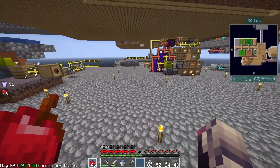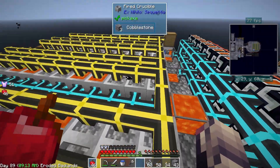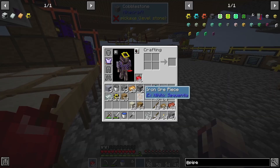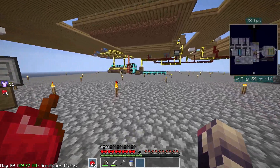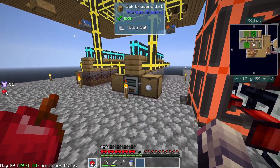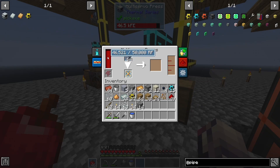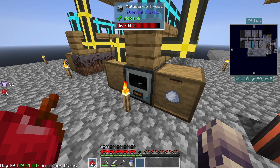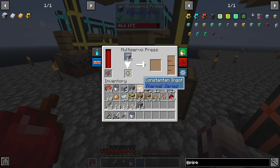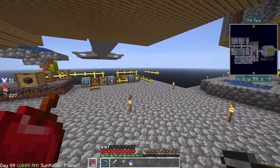Do we need to do a fluid transfer node over from here, maybe steal some lava from this system? Let me clear out my hotbar. It loses quite a bit of power then regains it, loses it and regains it. If this fell behind like 45.9 or 45.6 I'd be worried, but right now I don't think we need to worry about it too much.